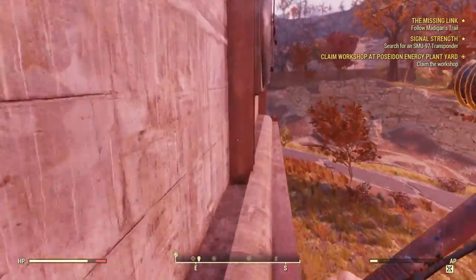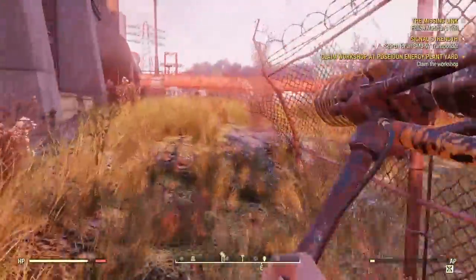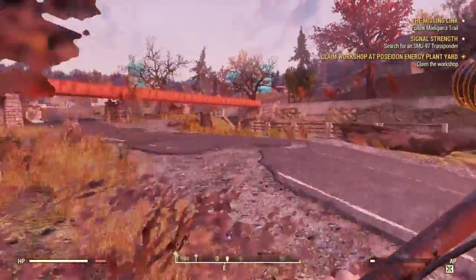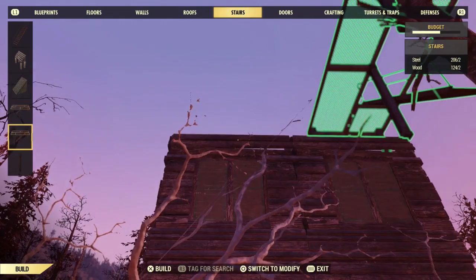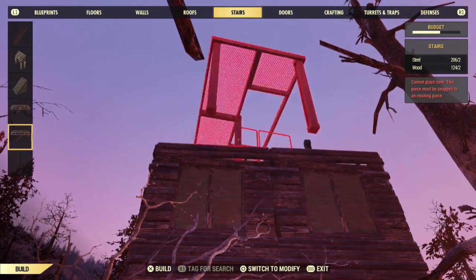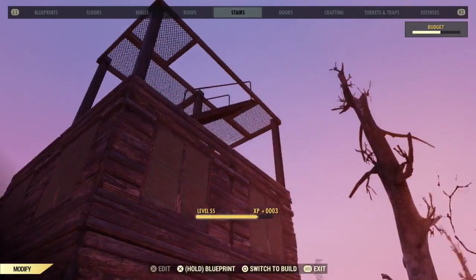And that is the entirety of the run, guys. As you can see, we return right back to the exact starting position. If you liked this video, make sure to leave a like. Check out some of the other Fallout 76 videos on the channel — I've got a lot on camp building and camp location, so if you're into that, great source for that. If you are not subscribed, please consider subscribing. As always, guys, thank you so much for watching. I will see you at the next video. Peace.